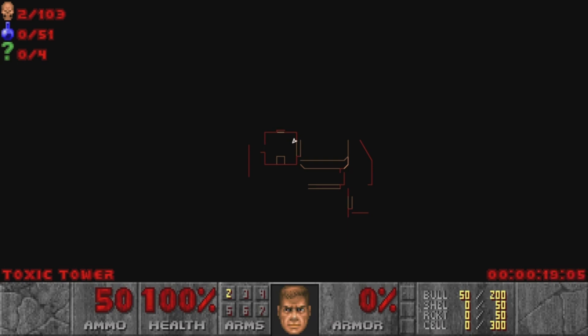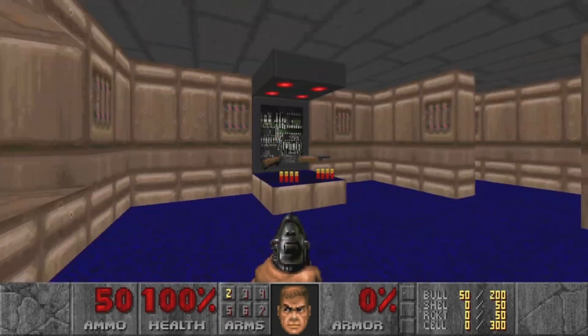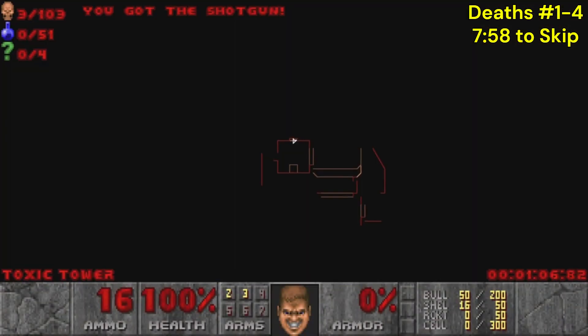In this map, we are in Toxic Tower. We haven't even done anything and two monsters are dead — that may be the most impressive thing I've ever seen. Just give the intro and the deaths are racking up somehow. But it's 103 kills, 51 items, and four secrets to find. Let's go ahead — Toxic Tower.